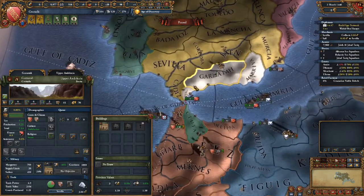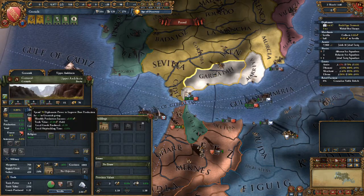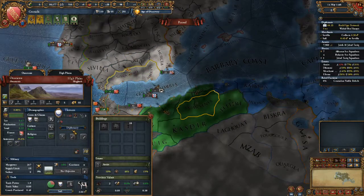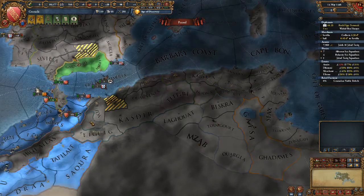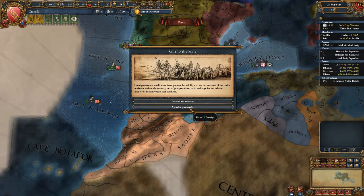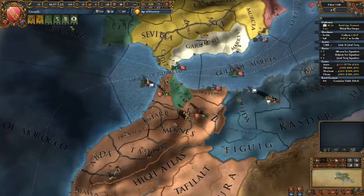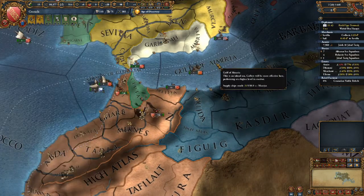I was thinking about developing my province just a little tiny bit - yeah, it's actually worth it. This isn't good - the fact that the Tunisians and the Fezzan are willing to fight against us and the Moroccans. Such a war would certainly weaken the state greatly. I actually need money so desperately that I want to take 8 ducats over 10 prestige - I know how it sounds, and it sounds just as bad as it seems.